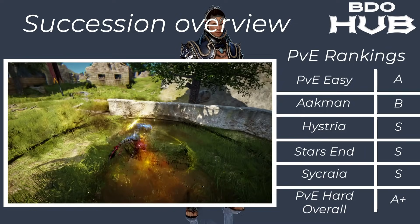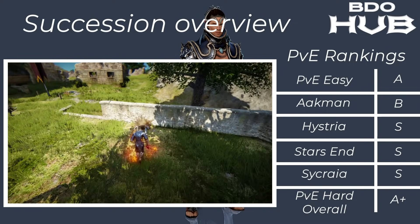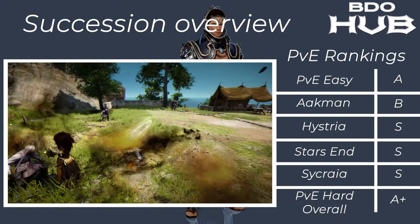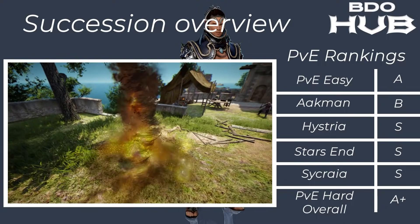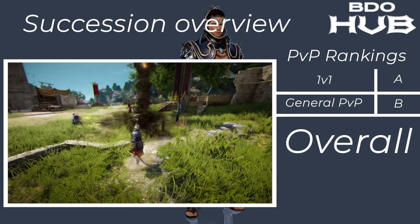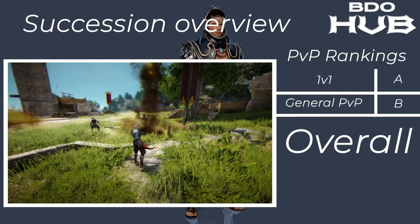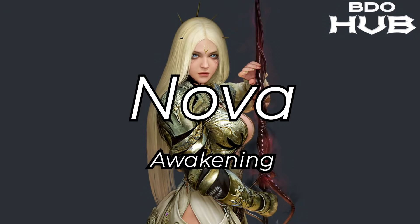The Succession Hashashin. For grinding easy it's an A. Akman B, but here's where it shines: Hysteria S, Starzen S, Sycraia S — average of those four an A+. This does great damage especially when you ramp it all up. For 1v1s an A — can jump around and nice damage. General PvP B — a bit lackluster in some areas. But overall an A+.